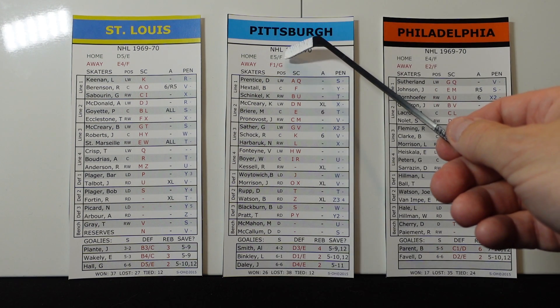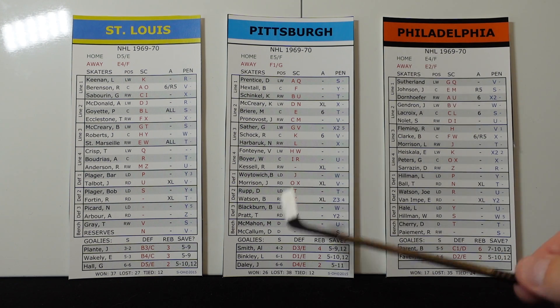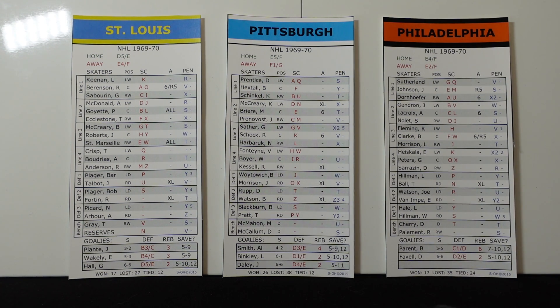So what you would do is after you determine your home or away offensive rating, you compare it to the goalie. Let's say Pittsburgh was away and they were a G, and they were playing against Perrant who was a D. You look G and D on the chart, and that gives you a number — let's say 11 to 15 — and that would be their offensive scoring chance rating for the game. Over here, if Philadelphia was home and you rolled a two, they're an E offense going against Smith who was a D, so it would be E against D, something like 56 to 66 on the dice roll. So that's how you set up the offense and defense. I do like the variation with the goalies and the players — sometimes a goalie or offense is locked in, but more often than not you're going to get a little variation, and I do like that because it's not set in stone.